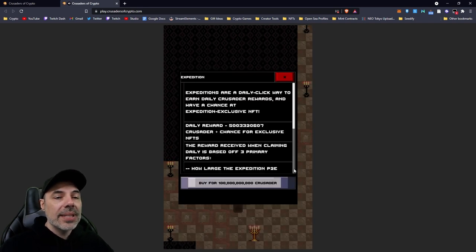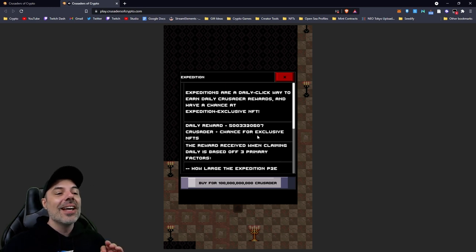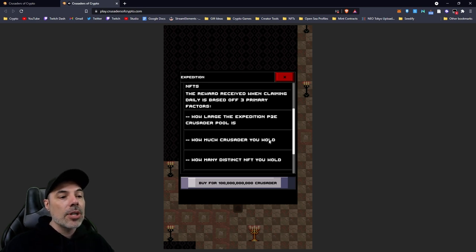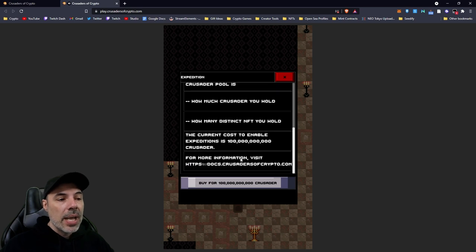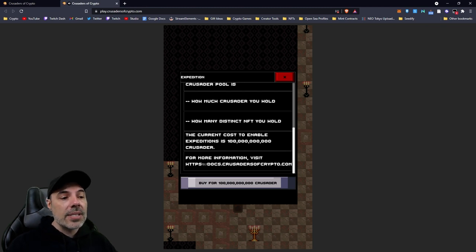If there were any NFTs available, you'd see them in your mailbox to claim. There's also an Expedition Mode now - expeditions are a daily click way to earn daily Crusader rewards and have a chance at expedition-exclusive NFTs. Daily rewards equal a bunch of the token plus the chance for exclusive NFTs. The reward when claiming daily is based on three factors: how large the expedition play-to-earn Crusader pool is, how much Crusader you hold, and how many distinct NFTs you hold. The current cost to enable expeditions is 100 billion Crusader tokens, and then you can start claiming forever because it's a lifetime buy.